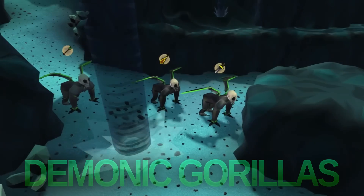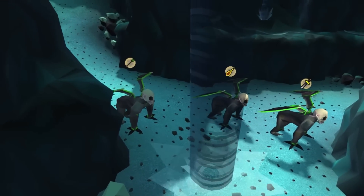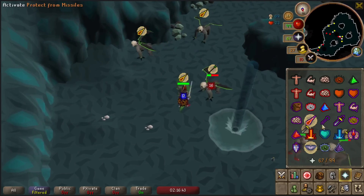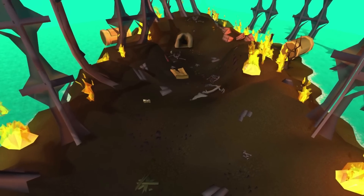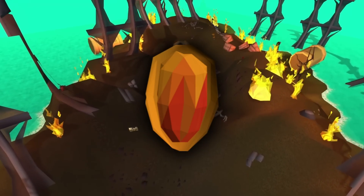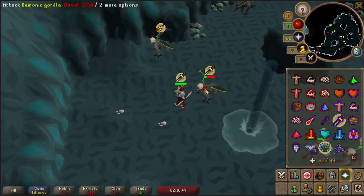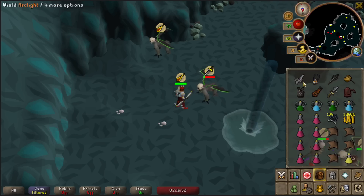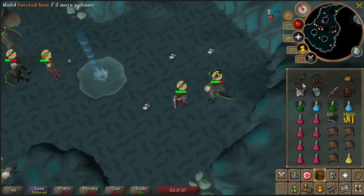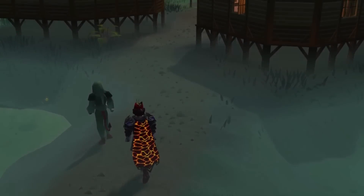The final solo-only boss is actually a demi-boss: the Demonic Gorillas. On a regular account these are more profitable than Zulrah — with max stats you can expect almost 4 mil per hour, and with lower stats and inferior gear around 2 to 3 mil per hour. However, Demonics are very luck-based depending on whether you get a Zenyte Shard, dropped at a rate of 1 in 300 and worth almost 15 mil at the moment. The other drops aren't too bad, but almost all of your GP per hour will come from Zenyte Shards. Learning the prayer switches can take a bit of time but overall they are easy to kill.